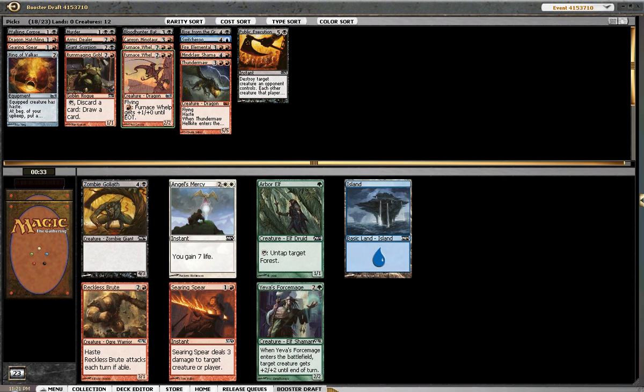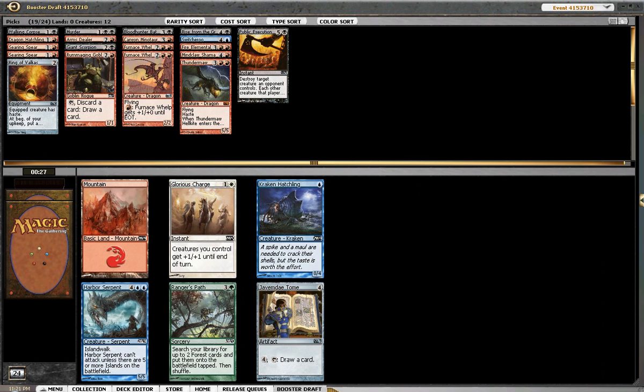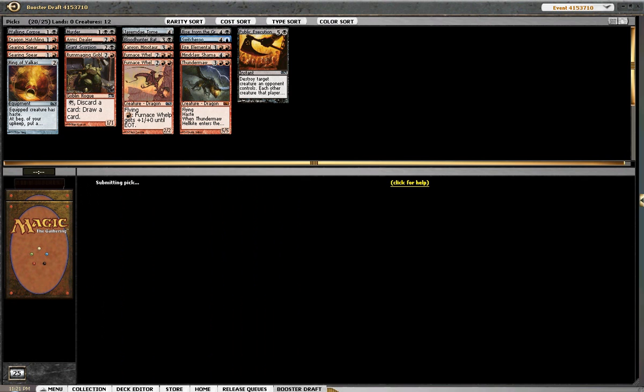I can't believe I got a Searing Spear this late. The Searing Spear came back — why not? Switcheroo is very interesting and decent. It seems like this type of deck is cold on the ground to a Kraken Hatchling, but I think I want the Jalum Tome to draw cards. Here's a Mine Rot for us — we are a little control-ish.